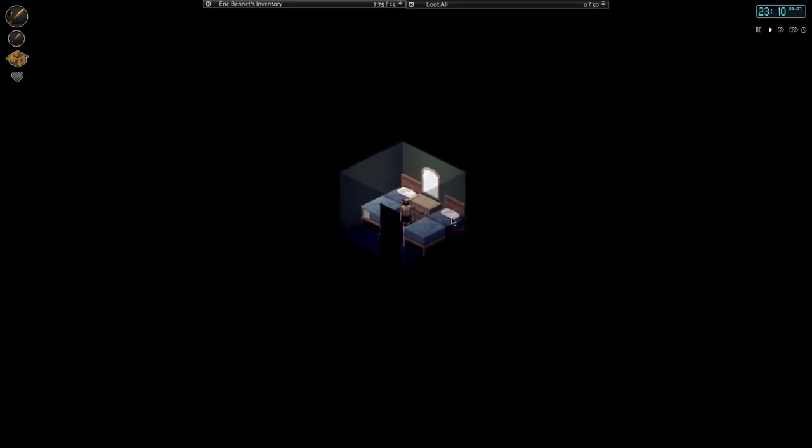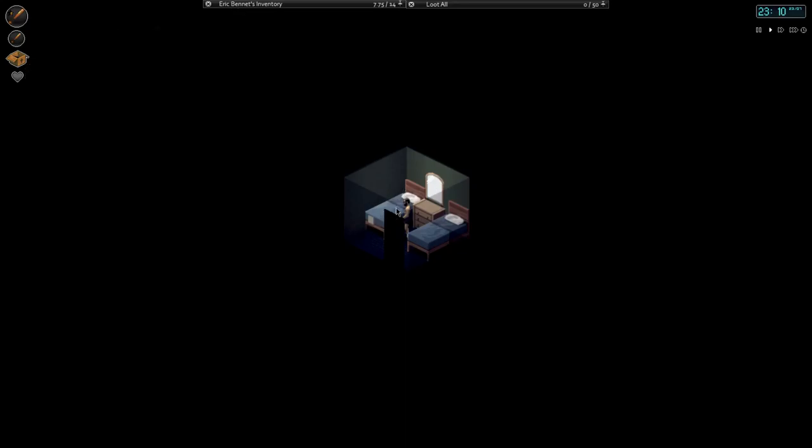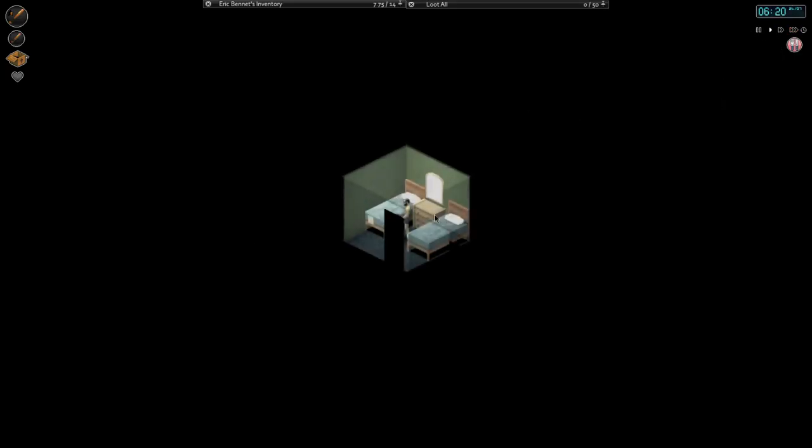Well, hello everybody. Welcome back to another wonderful day of Charlor's Adventure in Project Zomboid. Okay, so here we are. We're going to advance to the next day — I think this is how we do it. Sleep. We want to do 7 hours at the most. Let's do 7 hours of sleeping. 6 o'clock in the morning.